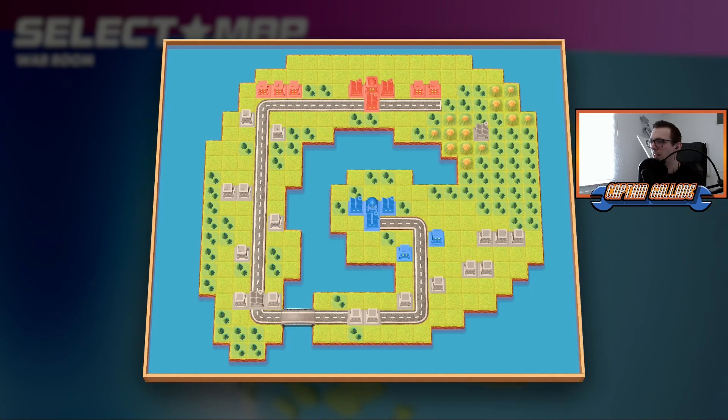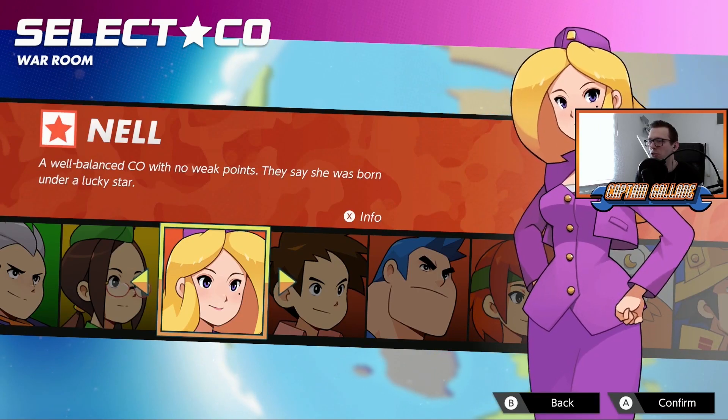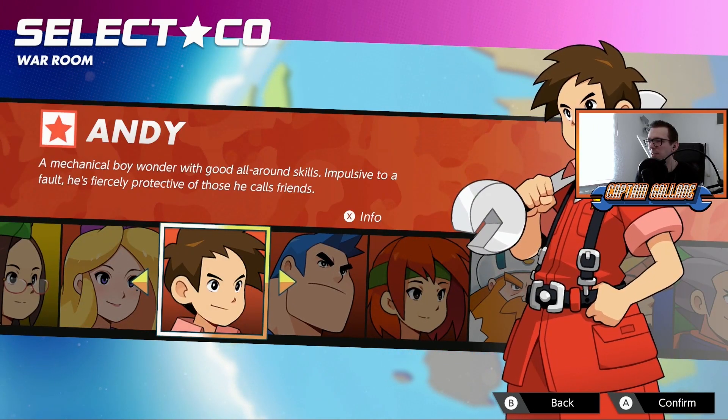Maybe just sending an infantry to that base in the bottom left with an APC could be the right idea to get things moving fast. Otherwise this map is really big so it could take a long time, but let's try and get it done as fast as possible.